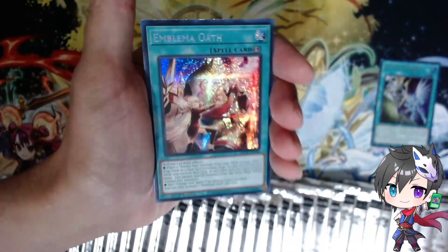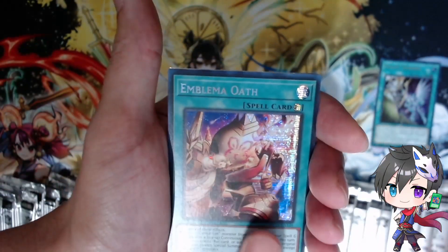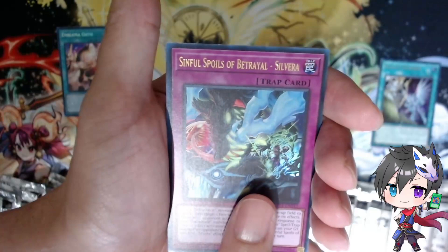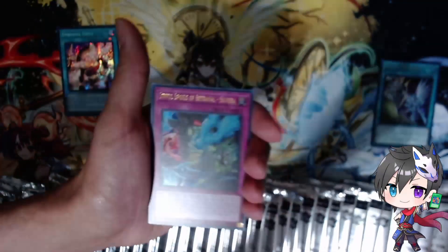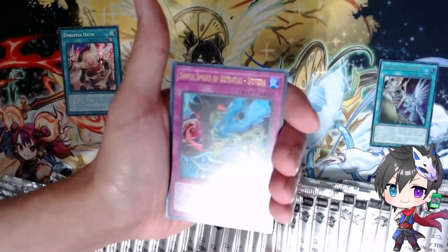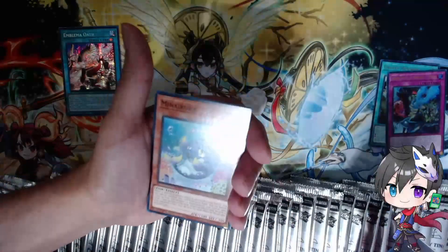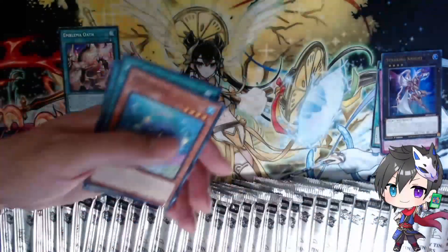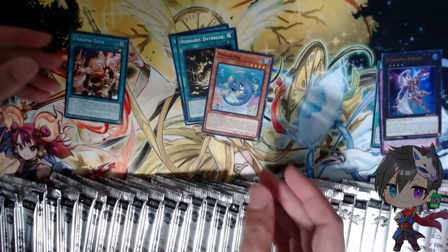Sinful Spoils Betrayal — Silvera is like my favorite of the Whitewood cards. Wait, we got a Prismatic Secret, and now another Ultra? Starring Knight. Hold on — did we get an Error Pack? Where's our QCR? It's supposed to guarantee a QCR. The cards are stuck together — I was going to be so mad. First pack and… okay, there it is.